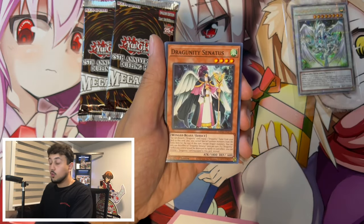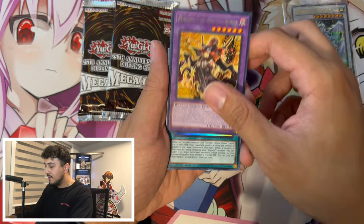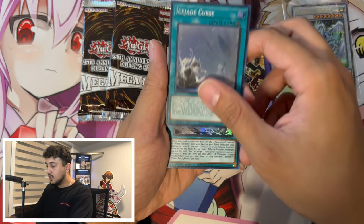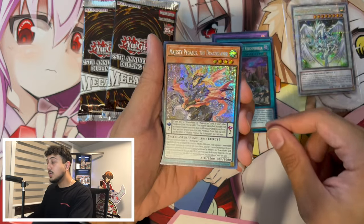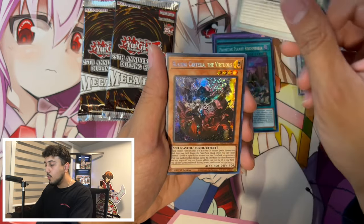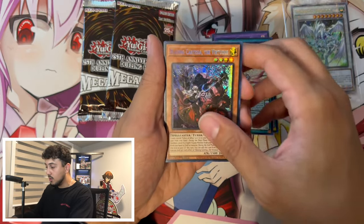The 2024 Mega Tins do have some bangers too. I haven't opened the 2023 in a long time. We have an Ice Trade Curse, Rake Phobia as a Secret Rare — that's not too bad. Majesty Pegasus as a Secret Rare — that's not too bad either. Three Secret Rares. Blazing Cartesia is a great one as well.